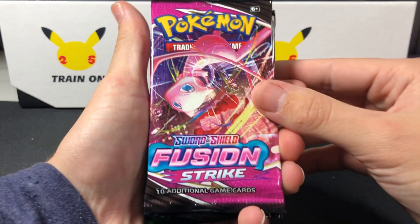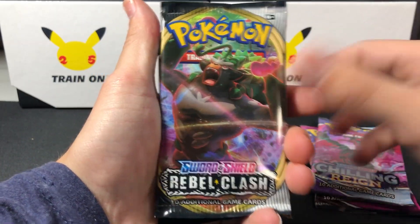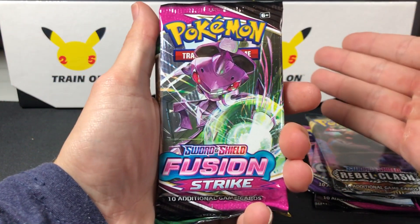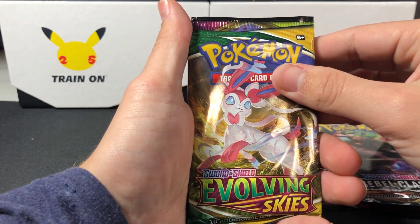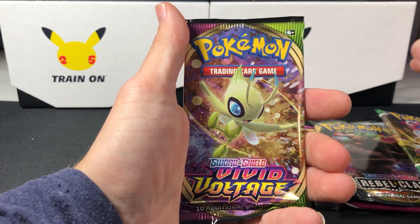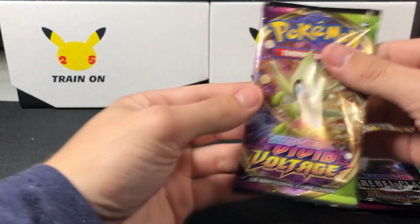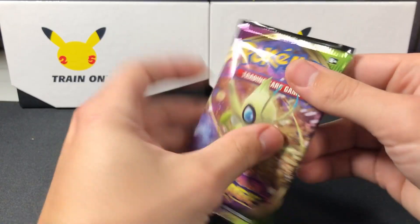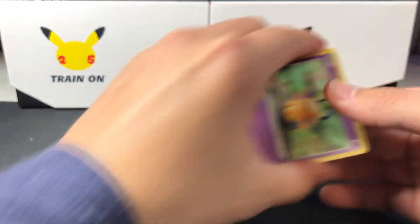In the first box we get a Fusion Strike, a Chilling Rain, a Rebel Clash — interestingly enough, maybe we'll finally get something good from those, I've never gotten a quality hit from it — another Fusion Strike, an Evolving Skies, and then obviously at the end we have a Vivid Voltage. Let's go ahead and jump into it.